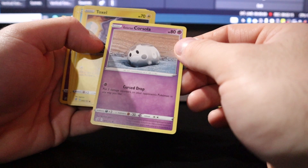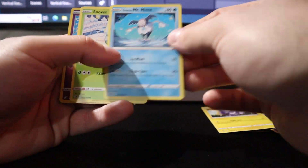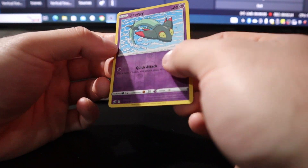Galarian Corsola, Toxel, Mr. Mime, Snover, and a Holo Dreepy.